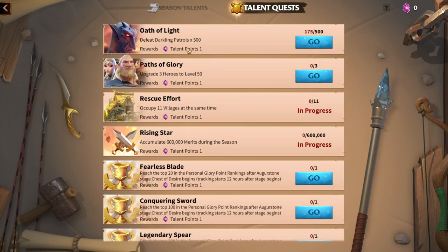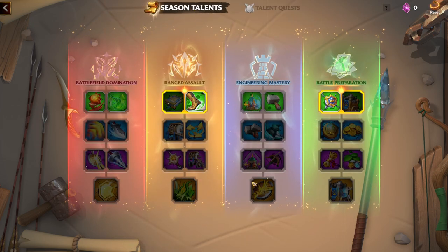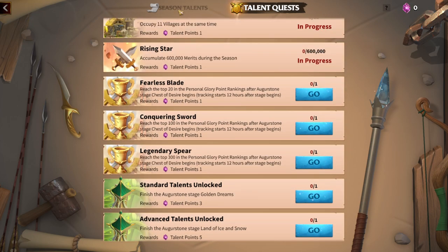That's why talent quests like defeating darklings, upgrading three heroes to level 50, or occupying 11 villages at the same time exist — when you complete these quests you earn talents and use those talent points. But for the legendary and epic ones you will need to wait, and that's the whole idea behind this talent system.